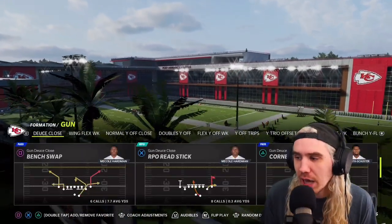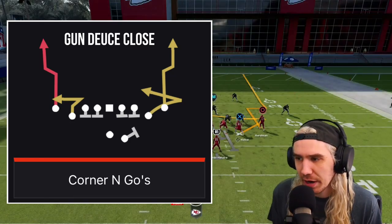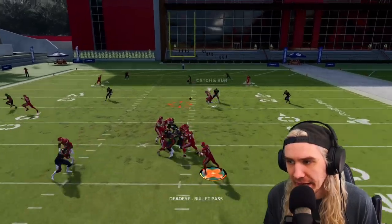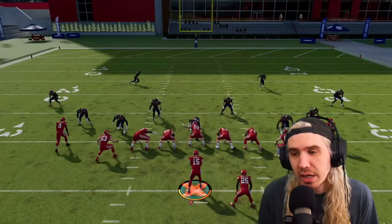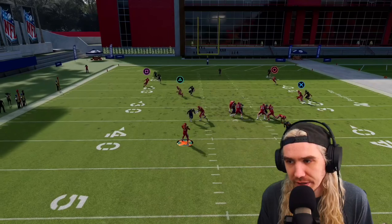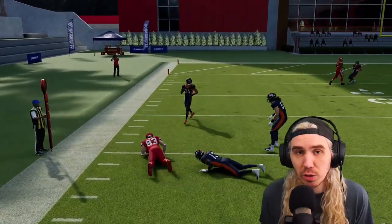Staying in the same formation on Deuce Close, I'm going to look at the Corner Goes. Corner Goes is a fun play because look at this weird route that Kelsey runs. It's really tough for short yard spots. He's going to bend back inside - I can lead him, I can put it on the money. That's six yards, that's a first down in a lot of tight spots. If you're worried about the user, look at the tight end on the opposite side - does the same thing. You're going to create a lot of havoc with this play, especially in short yard spots.